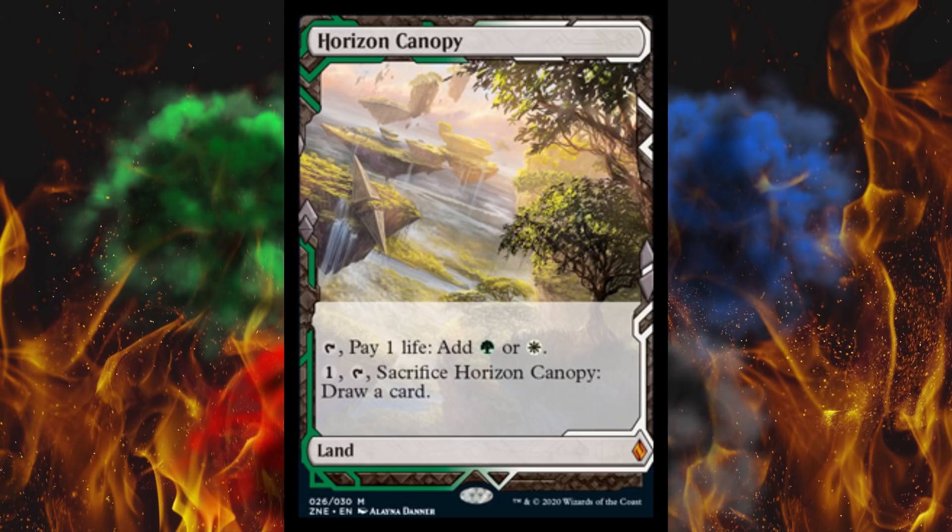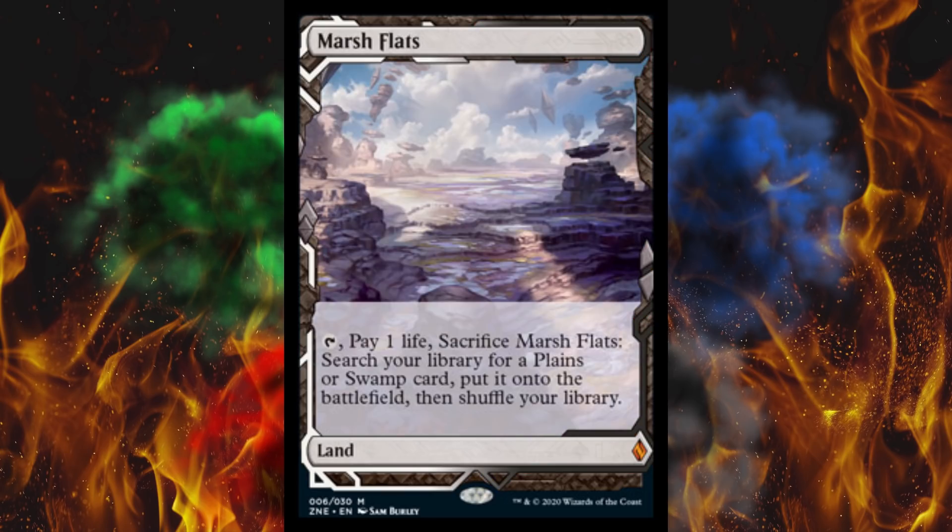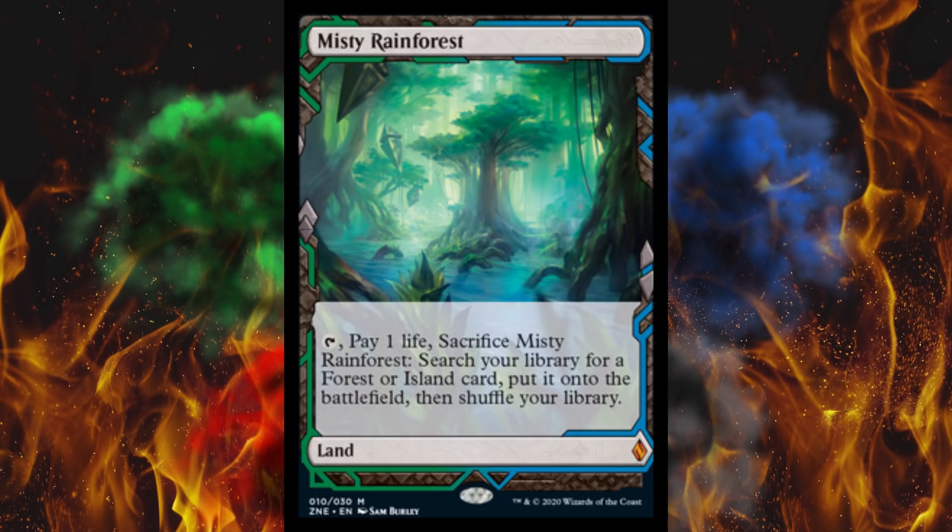The original Expedition Horizon Canopy is still $90. I know there'll be confusion calling them both Expeditions since they're different sets and different numbers — that was a little slip-up on Wizards' part. Luxury Suite is $30. Marsh Flats is $40, which is unusual because the regular is $38. Misty Rainforest is $80 — but the regular non-foil is $70. So they're treating this like just another reprint: add $10. Meanwhile the original BFZ Expedition Misty Rainforest is $300.